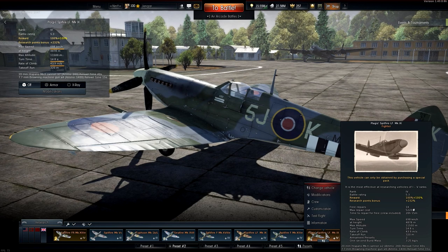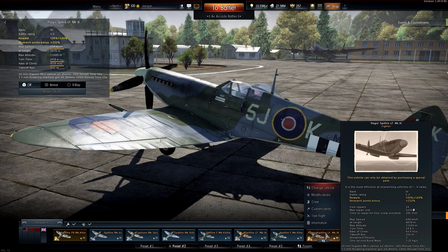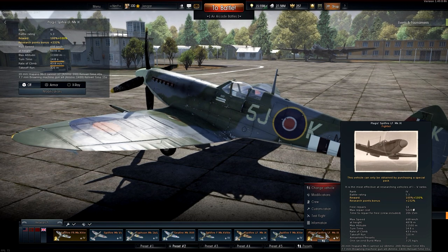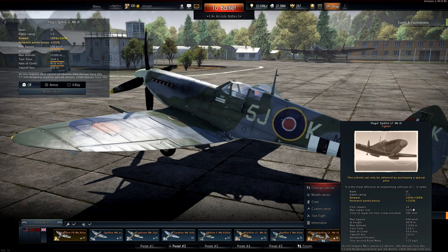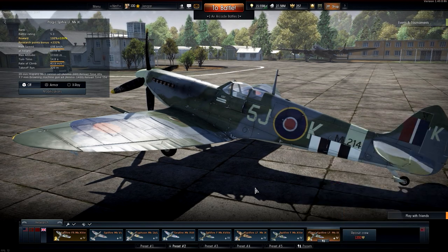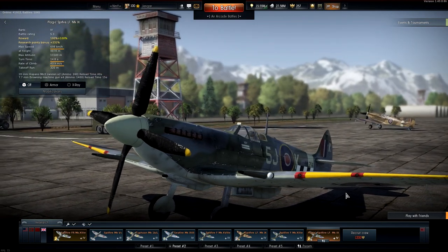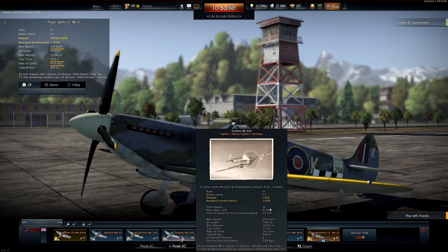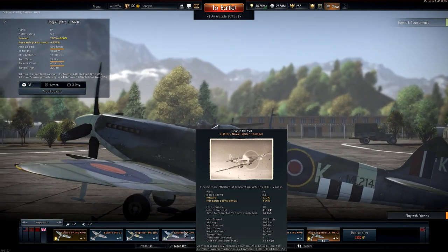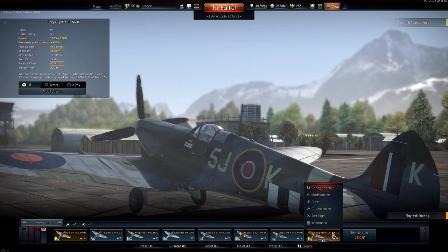It has a good roll rate, excellent climbing, excellent turn time, and good — maybe even excellent — firepower. The 7.7mm machine guns have been improved since the last patch, so this thing can shred other planes to pieces. The Hispanos are good of course, and now the Brownings are nice as well. So this plane is nothing to talk down about — it is an excellent plane. Do you want to spend money to get it in your lineup? They have added the Sea Fires — there's one Seafire at 5.3 — and there are plenty of planes the British have to fill a lineup at 5.3, so it's not really like this plane is necessary.